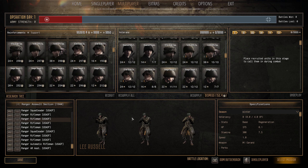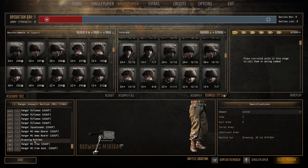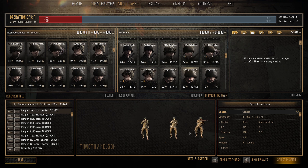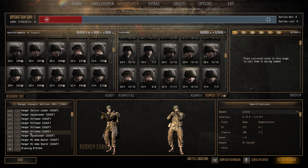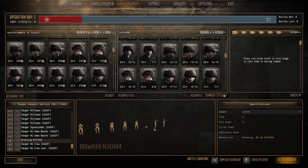Next is the Ranger Assault Section MG 1944 — 22 pop cap, 296 manpower. You get a Browning 30 cal MG crew plus additional men — 375 HP, 300 stamina, fours and fives. You get two Thompsons, some riflemen, no rifle grenades, but the Browning 30 cal is the main attraction. Personally I don't love adding a 30 cal into a squad, but the pop cap and manpower cost is still an absolute steal.